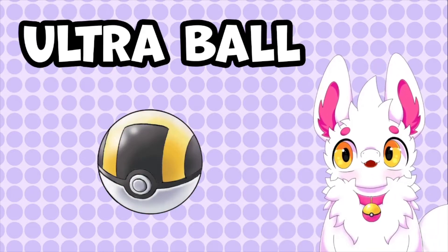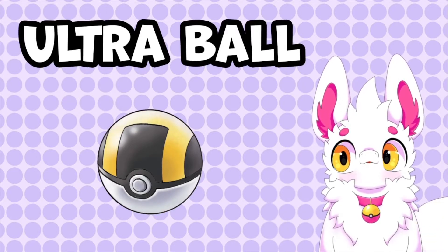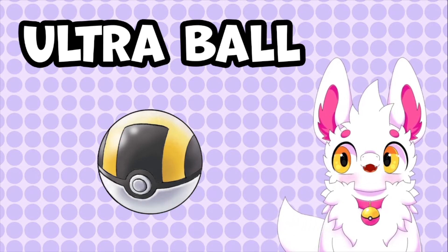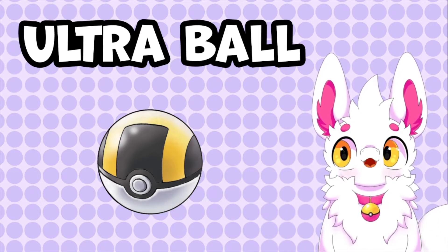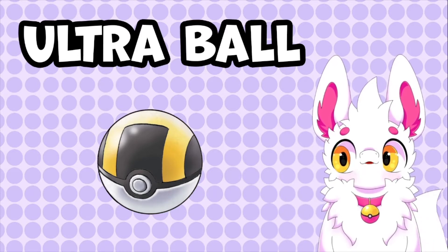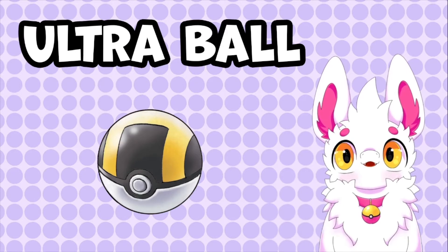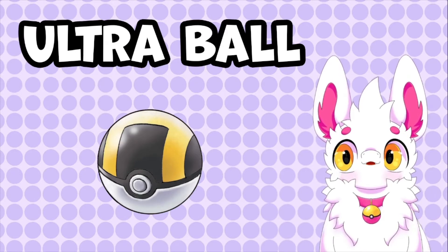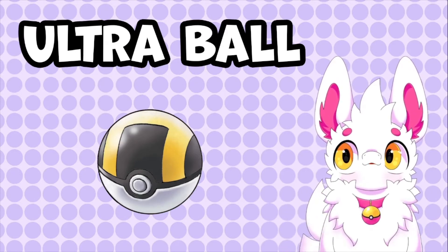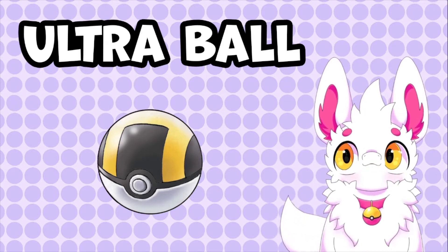Capping off your standard Pokeballs is the Ultra Ball. This ball is basically the same as a Great Ball, but instead has a catch rate modifier of 2, which means it is twice as likely to catch a Pokemon than a regular Pokeball. The pattern on top of an Ultra Ball is supposed to form an H, because in some countries the Ultra Ball is actually known as a Hyper Ball.